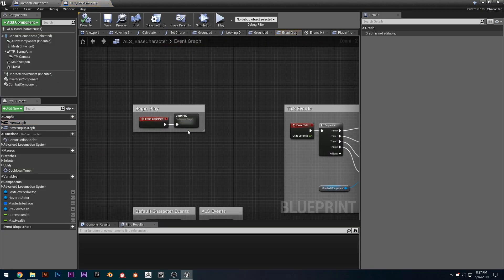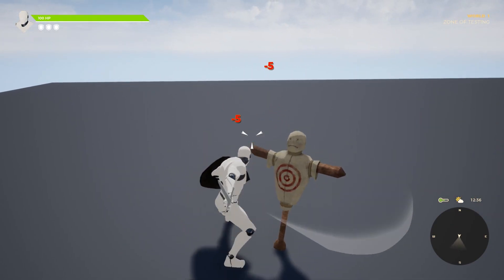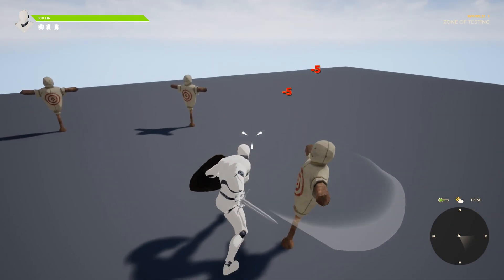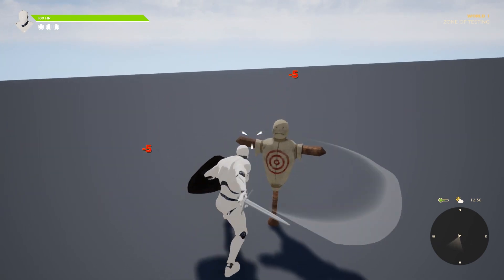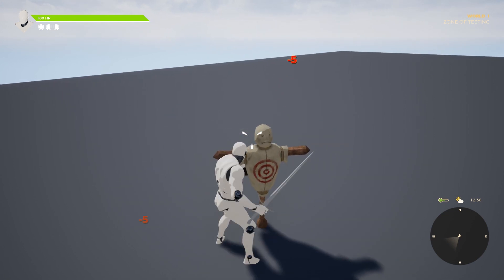I spent a day refactoring some existing code so that it can support new weapon types. The second weapon type I implemented was the sword and shield. I chose the sword and shield because my viewers wanted me to — I did a poll and it seemed like most people wanted the sword and shield over things like fist combat.